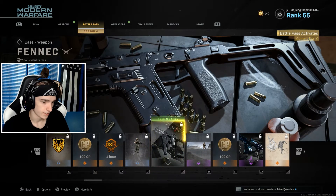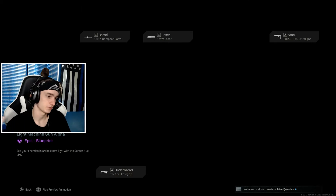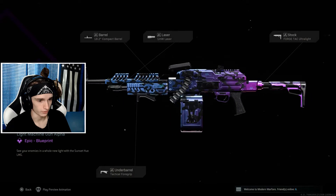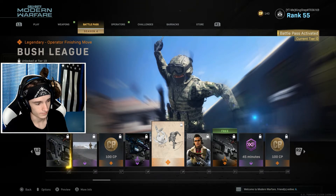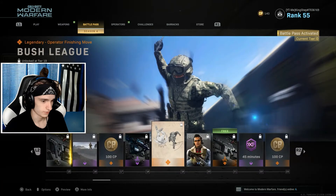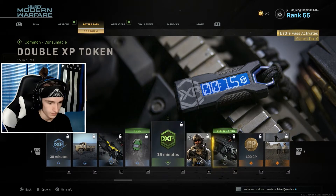We got a thick bearded man, look at that beard. We get the Vector aka the Fennec — that was coming obviously because of the leaks. Calling card, LMG skin which is a really cool one — I'll be using it when I go for obsidian on it, that's gonna be fun. Looking at this thing — I thought it was gonna be like some Charlie Brown type thing.